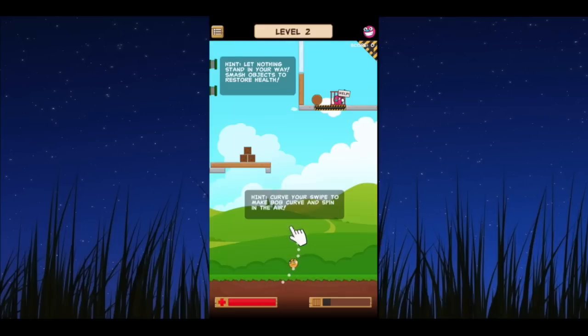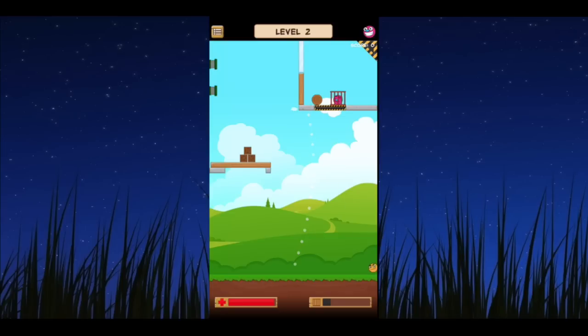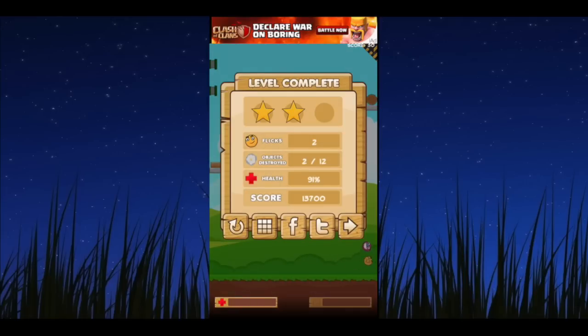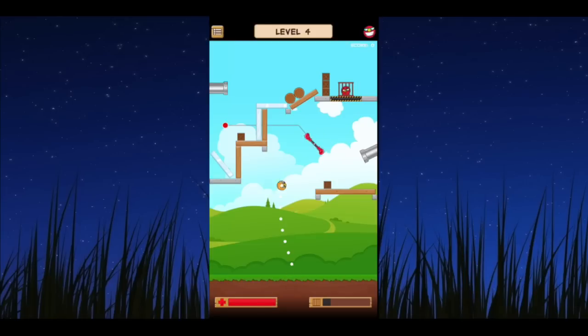Level complete and you get your breakdown of how you did. On the second level they teach you or give you a hint on how to curve Bob, which is very important as you go on. Watch out for the bumpers on the upper left — they're good and bad. They do damage to Bob but they also blasted that cage apart.